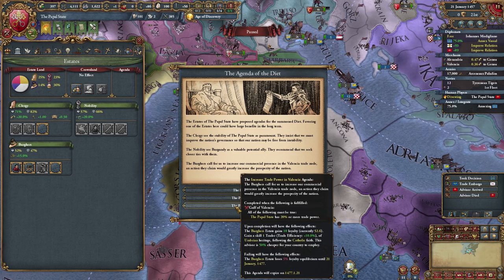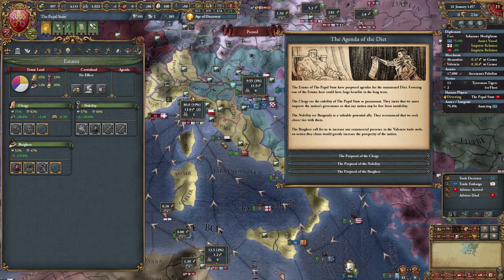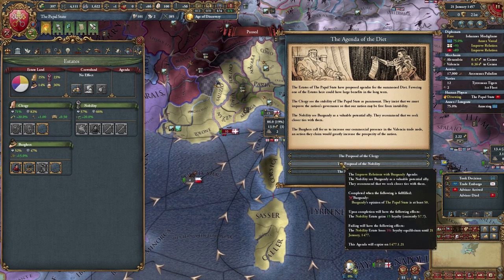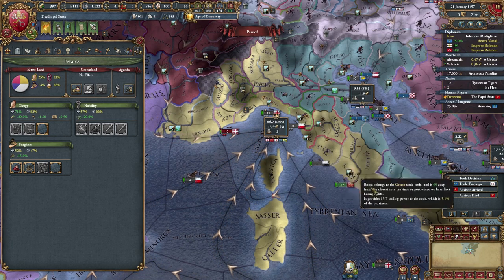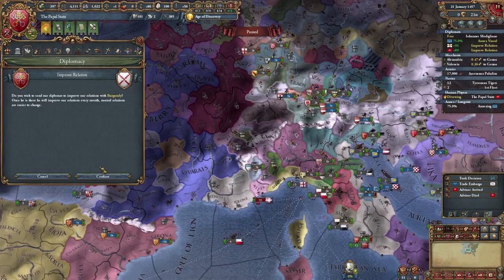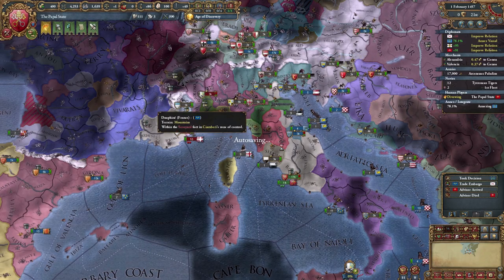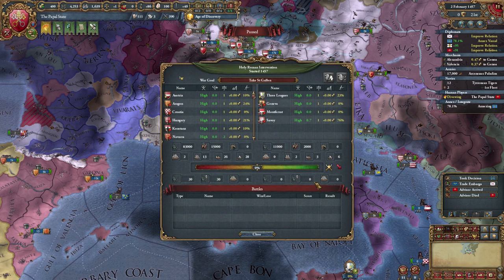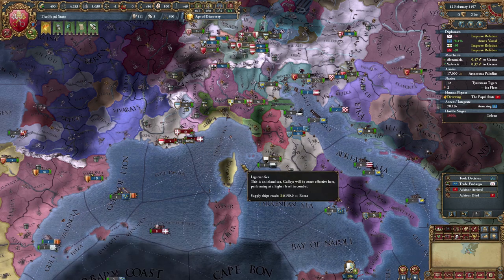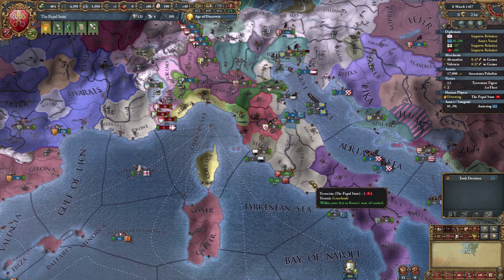Burgundy likes me. Or I get 20% trade power in Valencia — that doesn't seem very likely to me at all. Stab at three? You guys are ridiculous. Of course I'm going to go for the nobility's proposal — that is absolutely ridiculous. I didn't even have an option there. Ridiculous. I'm sure Austria can take care of this whole thing for me, especially with Aragon in here as well. I probably won't have to do much.